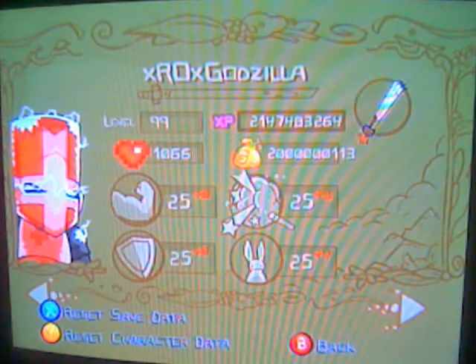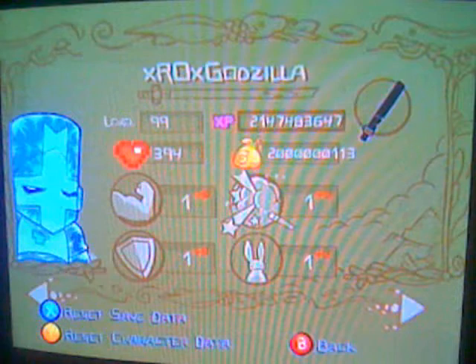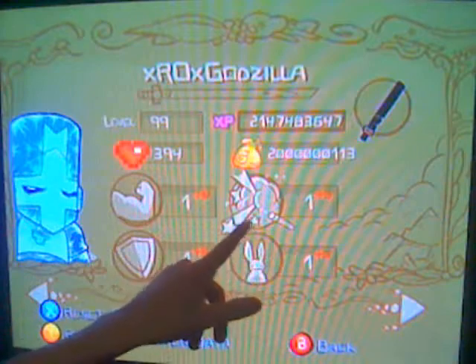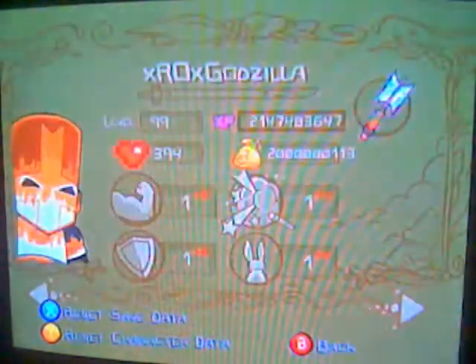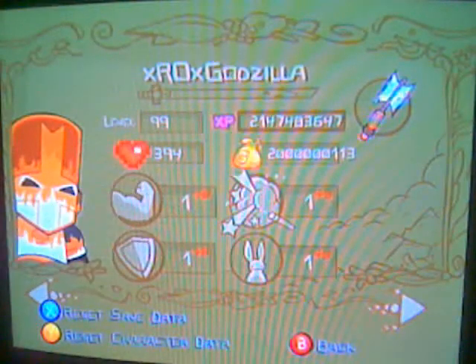Hello YouTube, I'm gonna tell you how to mod your Castle Crashers data so that it looks like mine. Here's my example on my profile. Some of them don't say they're high because right here the health won't say they're high, like that one's 25 and I have a lot of stuff. But as you can see, they all have level 99 so they're all gonna have those little level up bars.